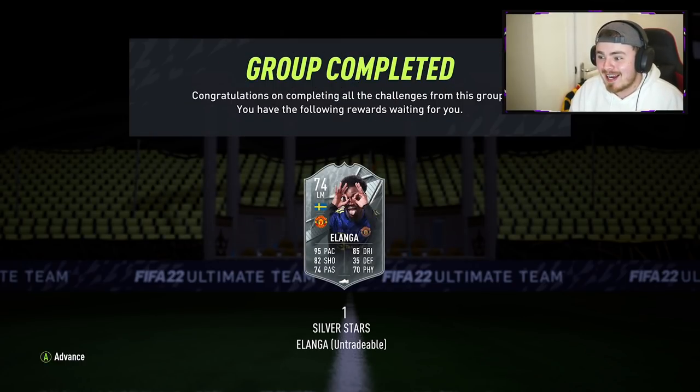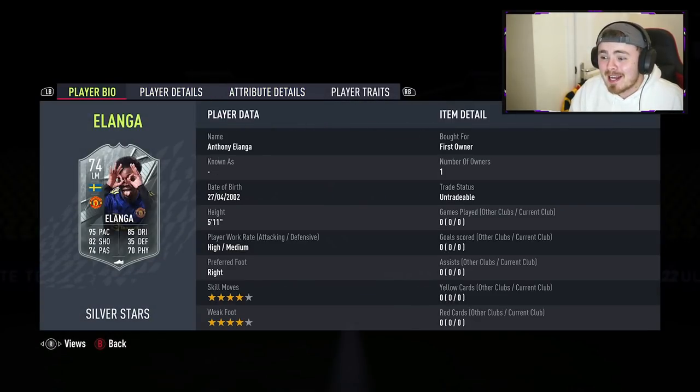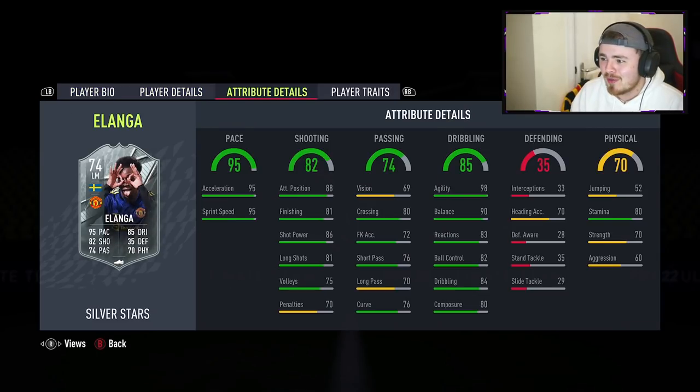Look at the state of this card — 95 pace, 85 dribbling, 82 shooting, sick dynamic image, four star four star, five foot eleven, high/medium work rates. It's an 83 overall team, 80 chemistry, and a Premier League player — that's all you need. Really affordable, around 20-25k in total. Heading over to the attributes, we should have a really fast, really responsive dribbler.